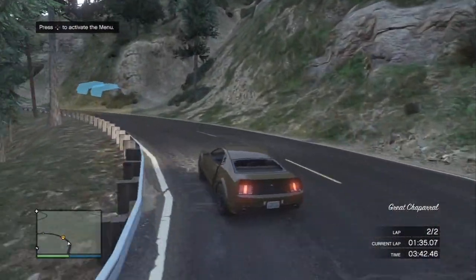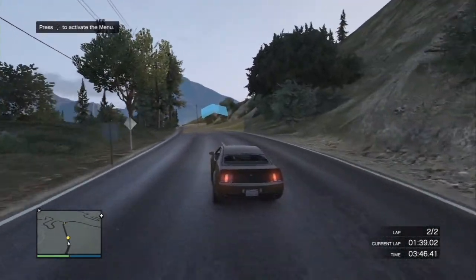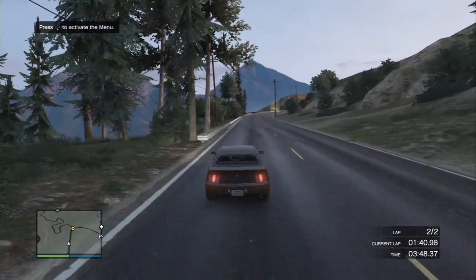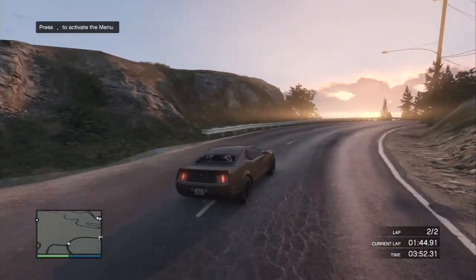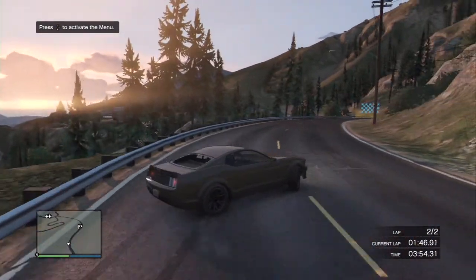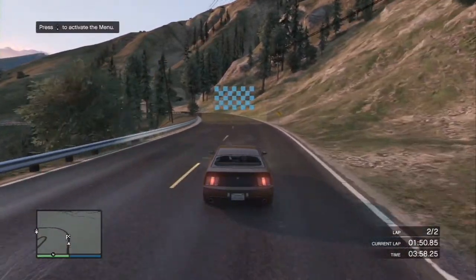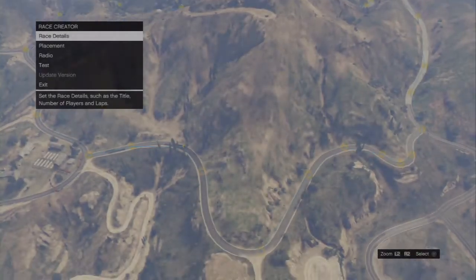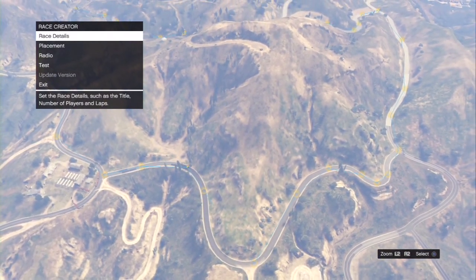Then it throws another curveball at you with this downhill section — you've got to get through this very high-speed chicane, just brushing the exit, and you've got to make this corner getting really close to that outside guard rail. We make our way on to the final corner of the race, where I half-spin it due to putting in too much throttle and damage that rear quarter panel again.